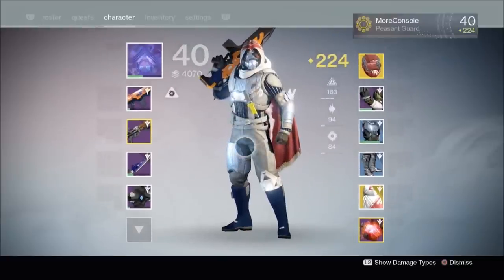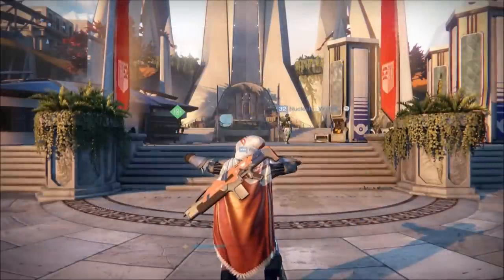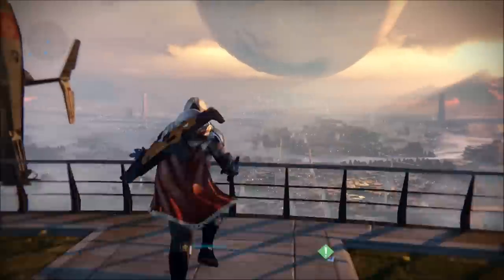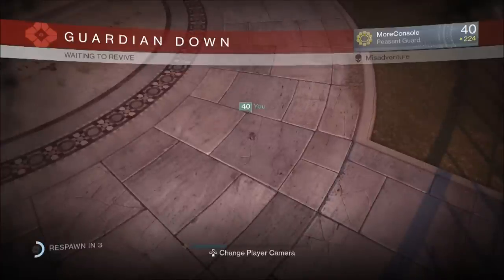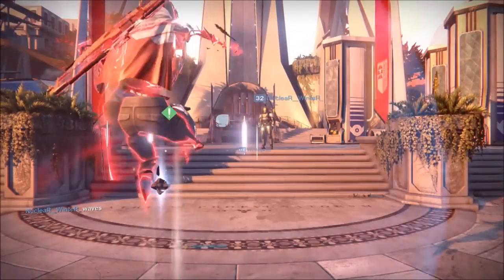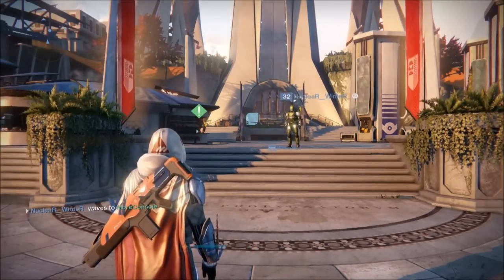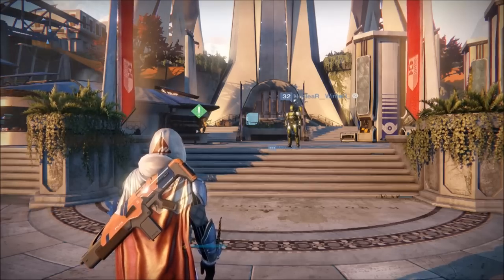I talked earlier about the spawn effect that this cloak also gives, so we're going to look at that right now. Here I am in the tower, and I'm about to show you the special spawn effect that comes with this cloak. First of all, I have to commit suicide — so let's jump off, and when I respawn you'll see a cool red colour and a cool new sound. There you go — it kind of turns red, you've got a red glow, and a slightly distinct sound too. Let's see that again in super slow-mo, in case you missed it.